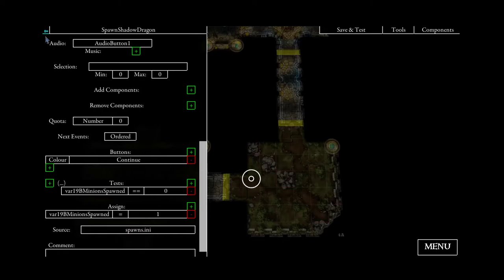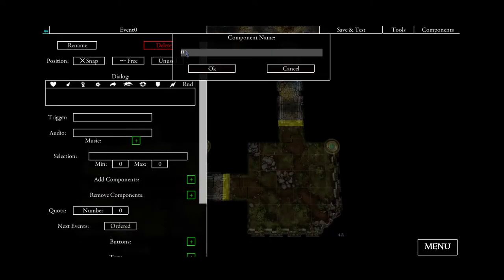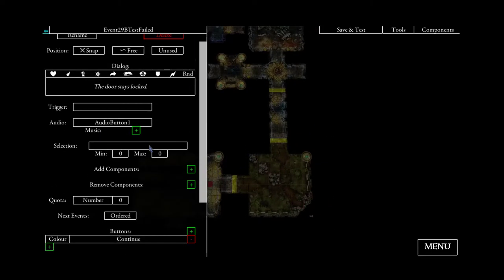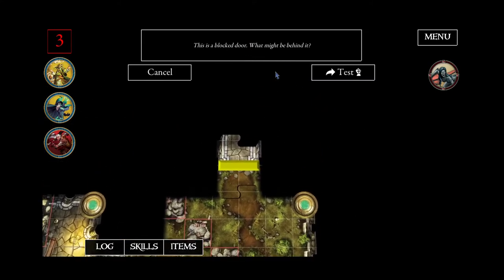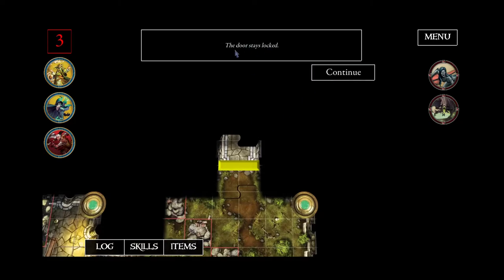To make this work, we need to go back to the door and create another event which will be called instead. We'll add another event called '29b test failed' with text like 'the door stays locked' and nothing else happens. Let's test this again — fail, the shadow dragon spawns, and now the second time we do it, only 'the door stays locked' appears.